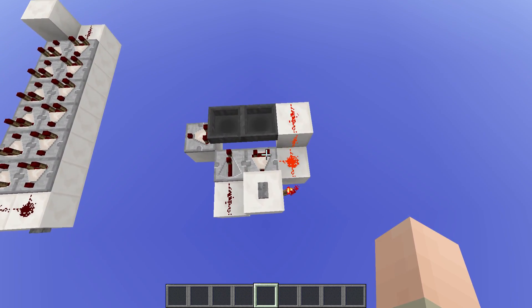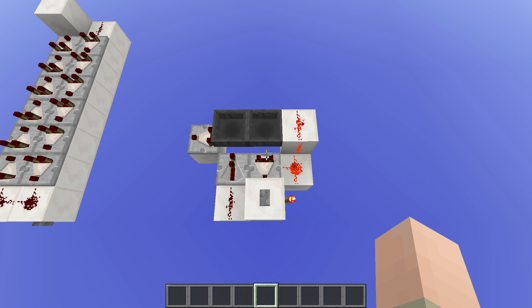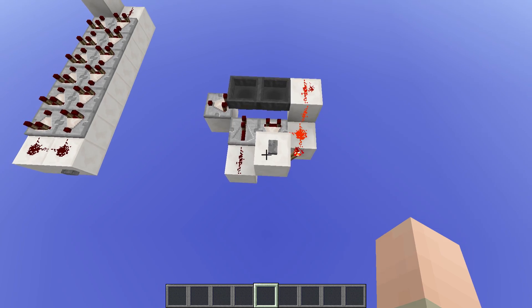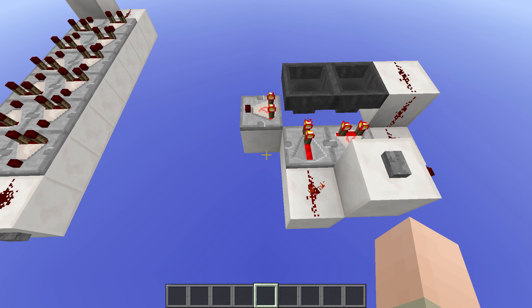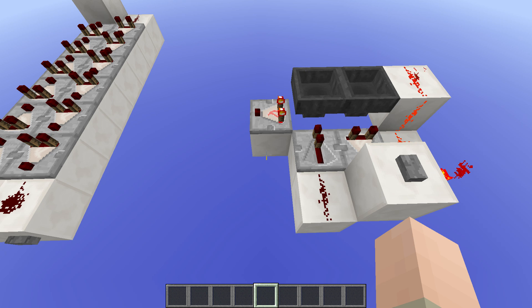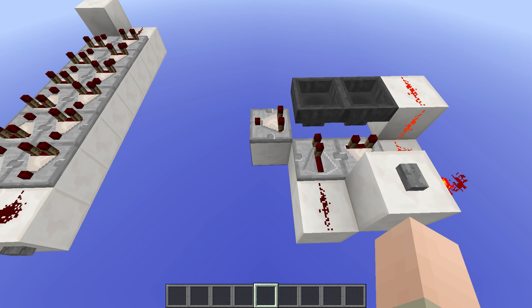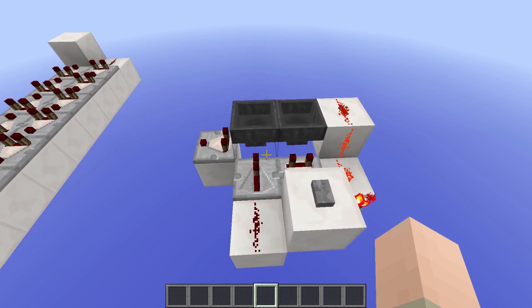This is what I've got over here and this is the one that I'm always using for this. It's a hopper timer, and it behaves in a way that the output, which you can see over here, gets turned on for a certain amount of time. In this case it's 8 seconds because I've got 10 items in there — it's always 0.8 items per second — and then it turns off after some time again. You can create a very large time with this setup.